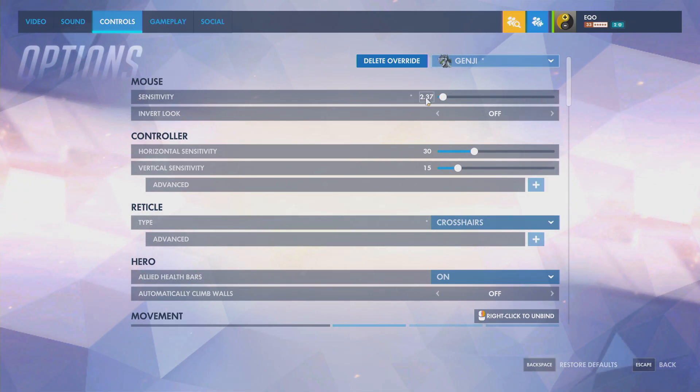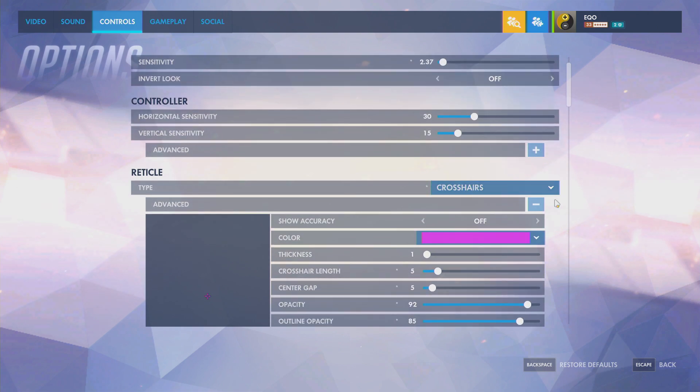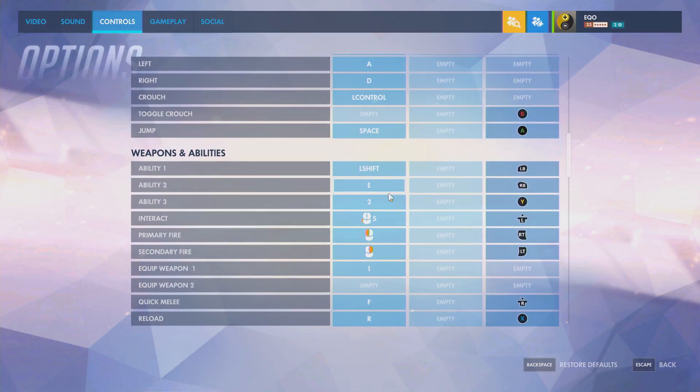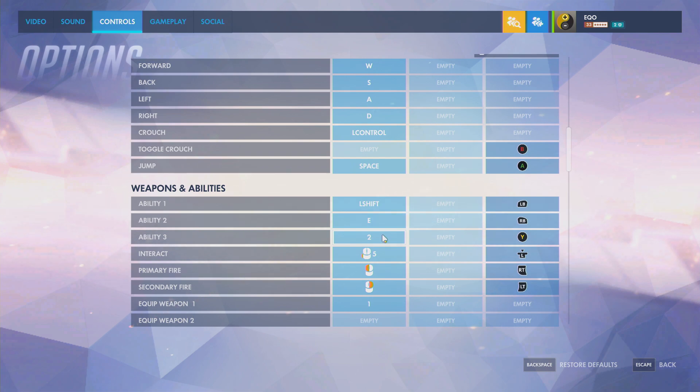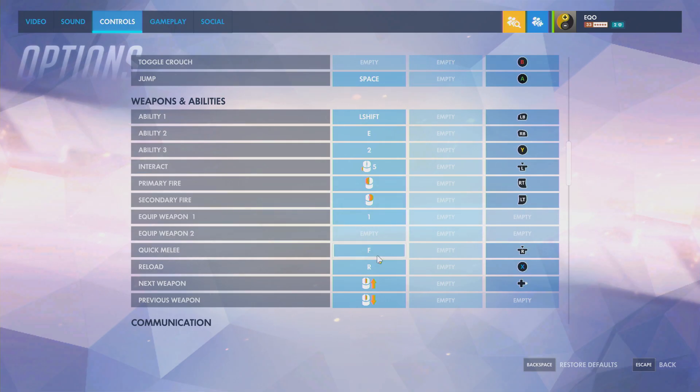I use 1600 DPI with 2.37 sensitivity in-game. For my crosshair, I always change it around — I don't think the crosshair is something that matters that much. For my ultimate key, I have it on 2, simply because when I first started playing Overwatch I felt like I would fat-finger my Q too much. I also swapped my melee to F, and that's about it for my Genji settings.